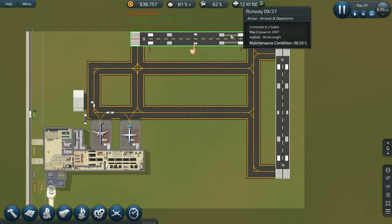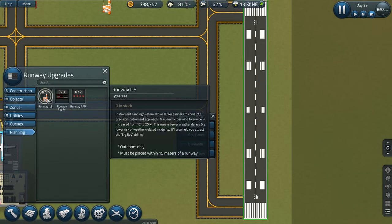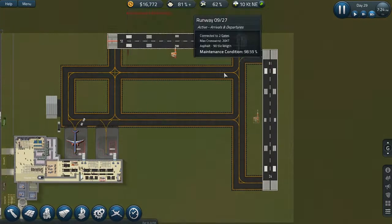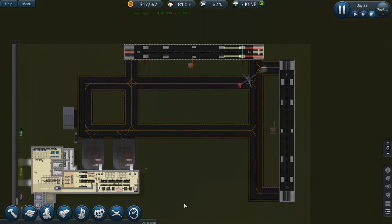The existing runway I wanted to delete and replace, but I'm not going to do that. Let's upgrade instead. Let's first get Runway ILS for this runway here. We're using a lot of money, but it's required to let flights operate in bad weather too.